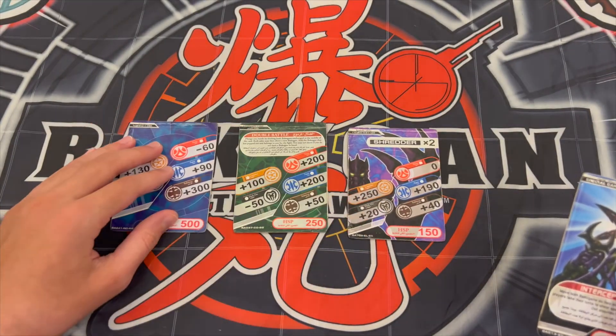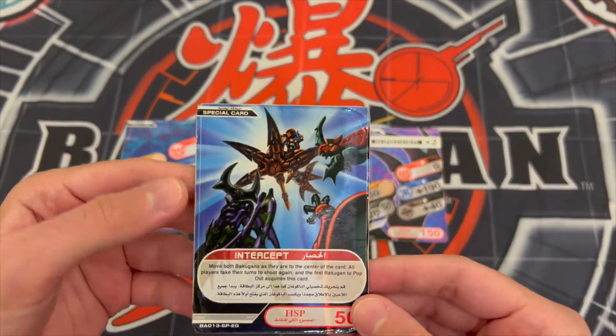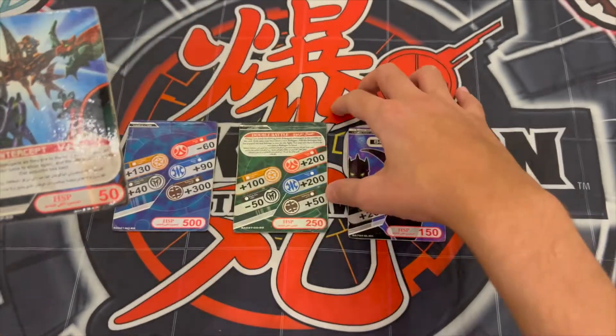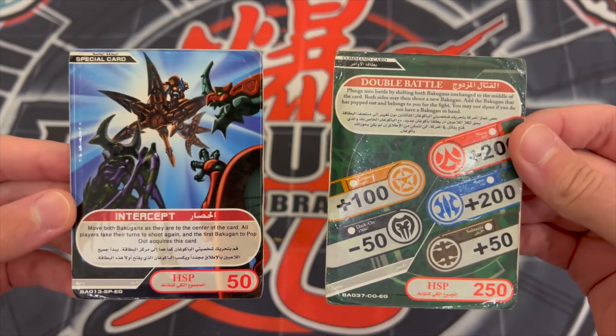What's special about the Sega Toys HSP Gate card is that they also come with a special card. It has a bigger artwork with no gate attribute bonuses, only with a rule. As you can see there is written HSP bonuses down there. This was applied for the rules of the game, which were changed later on in 2009.